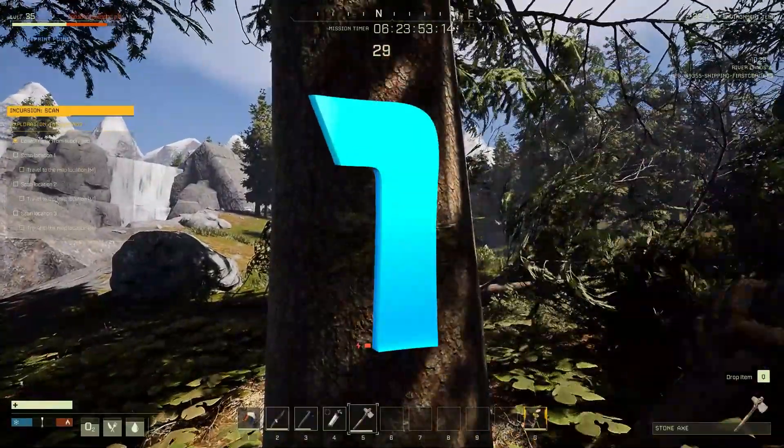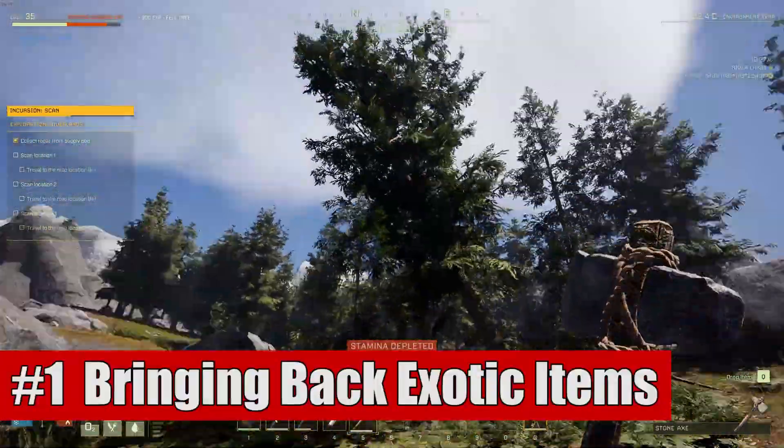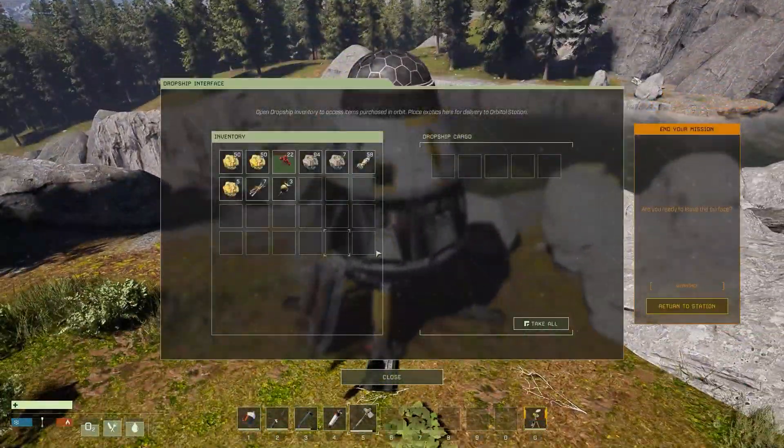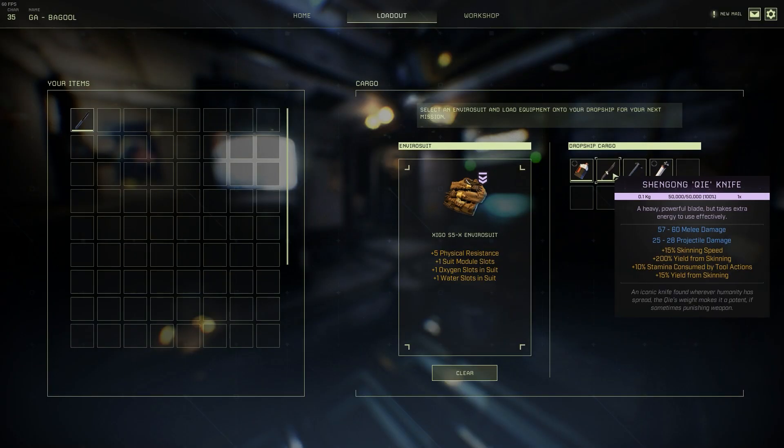First up is that you can take out all exotics with you as long as they're equipped or in your hotbar. A lot of people actually don't realize this, but when you go into a game and bring in your exotics, you may notice that the drop pod can only hold 5 slots, whereas when you drop in, you can bring up to 10 items.